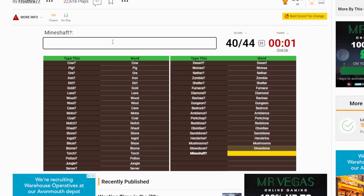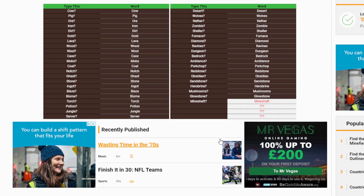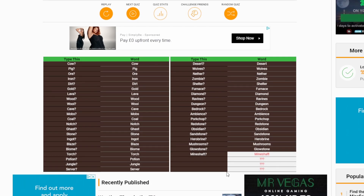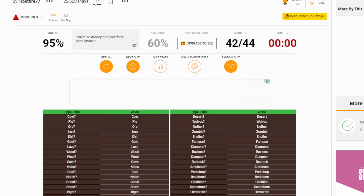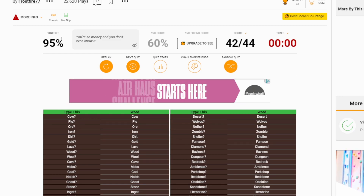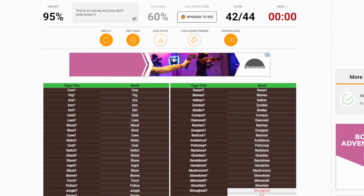We've got to do it again. We were so close — 91%, we had 4 more. Come on, we can do this. I'm so determined to do this now. Silverfish. Stronghold — no. 2 more. We're getting closer and closer every time. 95%! You're so money and you don't even know it. I'm going to take that compliment and go for one last time. Come on, here we go.